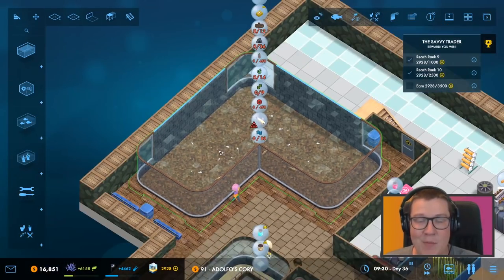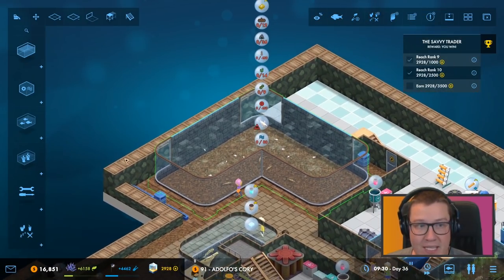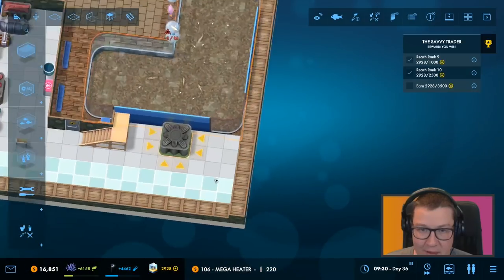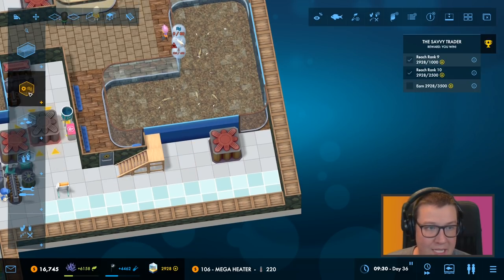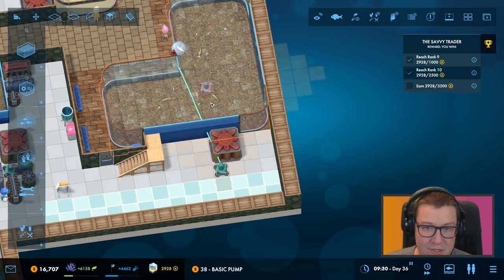Okay, it'll look good once we've filled it all out with some scenery and stuff. So what needs to go in here? Let's do filtration and stuff first. It's got to be a mega heater — let's be honest. That's got to go straight in there — even that isn't enough. Let's put in a pump so we can make the most of the space here.